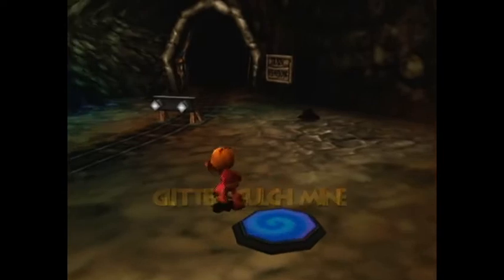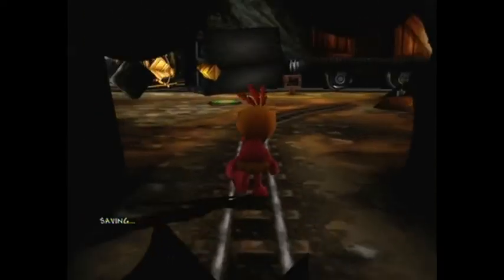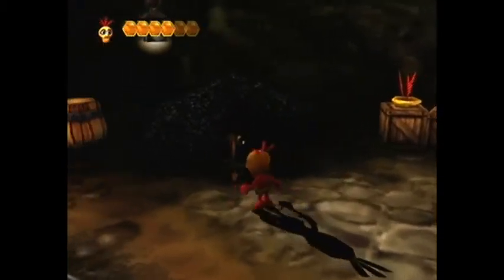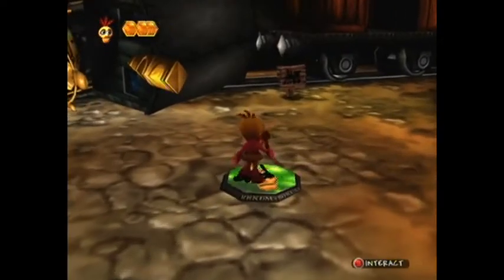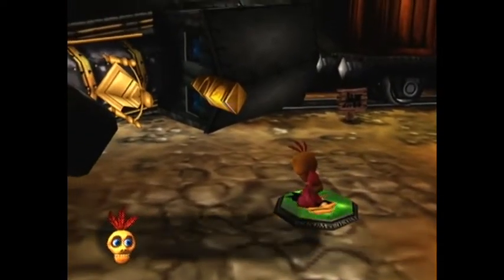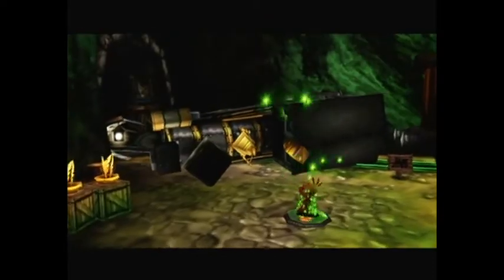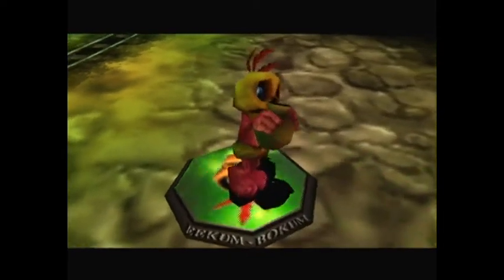Near the train station is the next place that we need Mumbo — and I believe the last place that we need Mumbo. We have some enemies that we haven't seen yet around here. They're like little shovels and stuff. Quite annoying — they're rather speedy. This puts Chuffy the train back on its tracks. This is incredibly important for many Jiggies in the game.